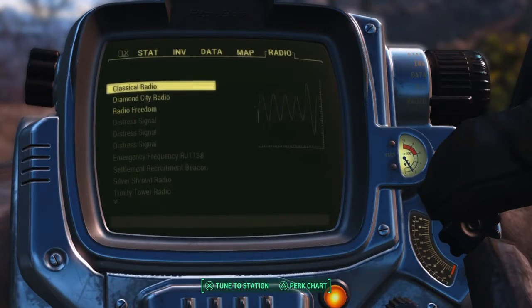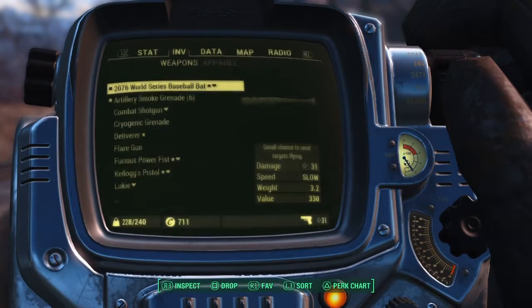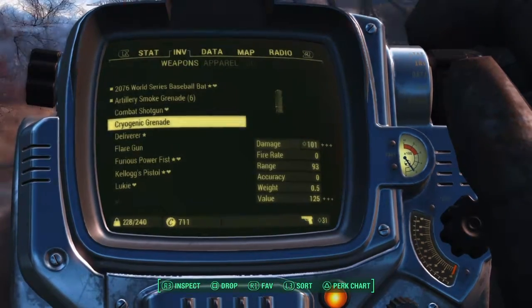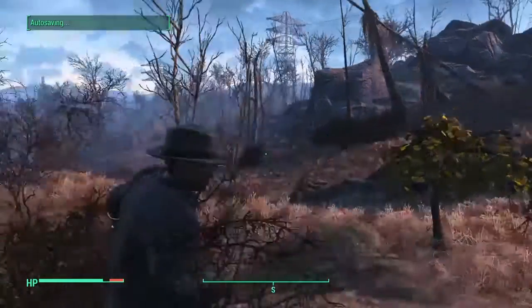The Creation Club got added yesterday. So I have this Pip-Boy mod and then I have the black one, but I already finished the entire game so I have the Courser outfit.